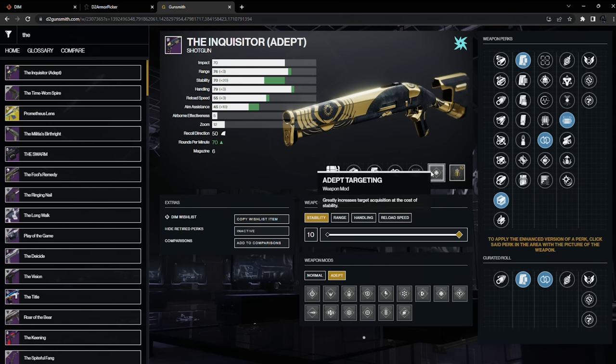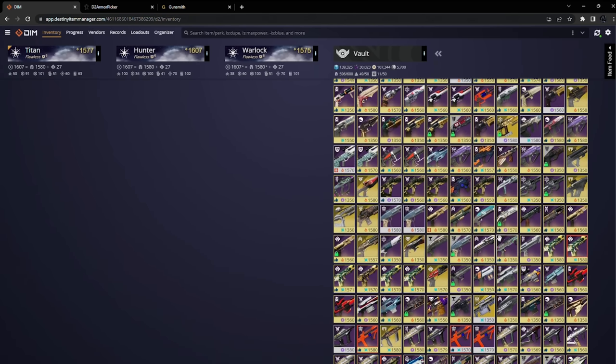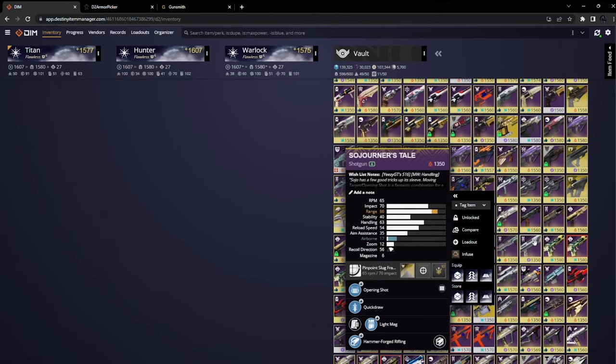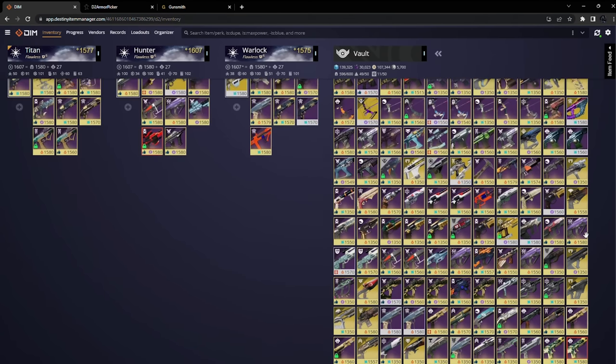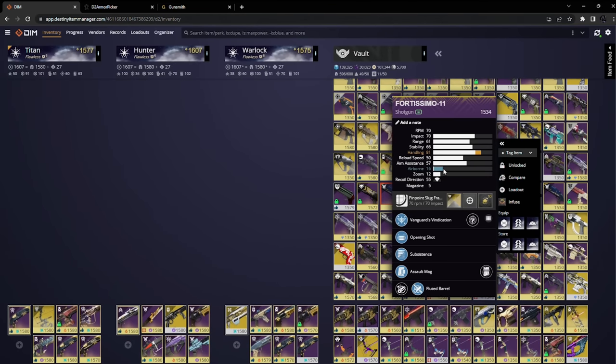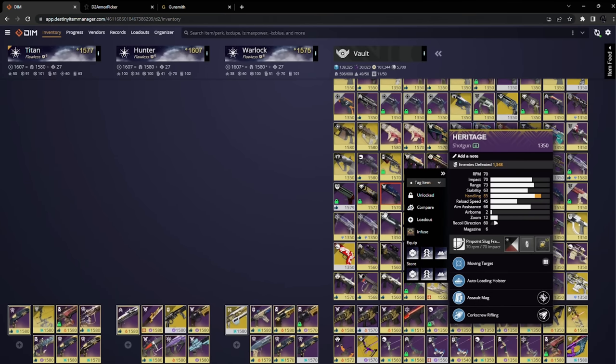I go for the Adept Targeting Adjuster because its base aim assist value is very low. Other shotguns, or slug shotguns in particular — for example, Sorgeun's Tail has 35 aim assist, that's very low. This one also has 27. Fortismo base has 57 aim assist, which is... even here with the Inquisitor with an Adept Targeting Adjuster, we're only at 45. And Heritage has 68 aim assist as well.